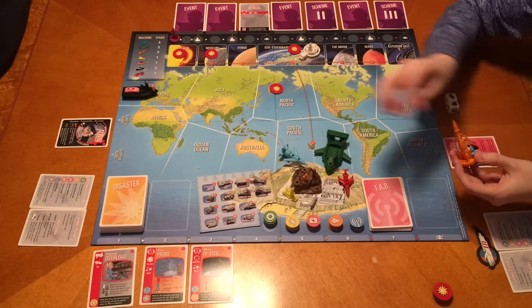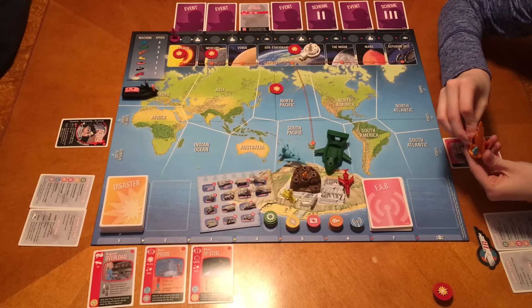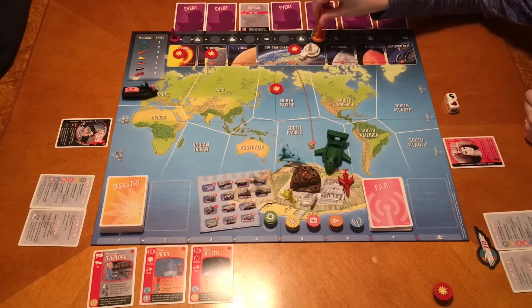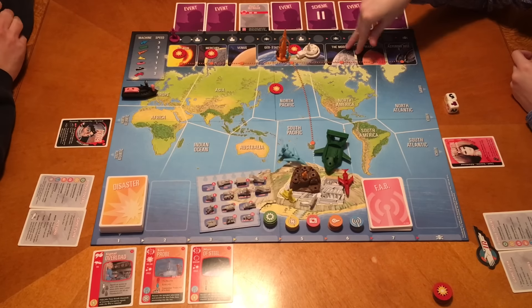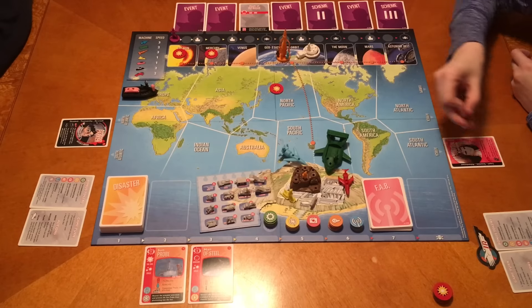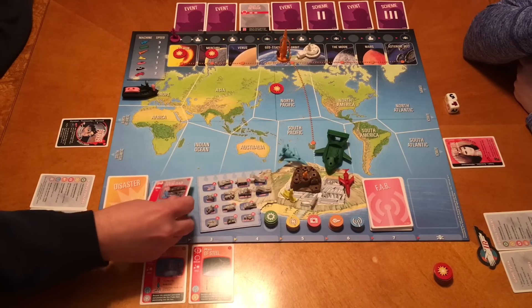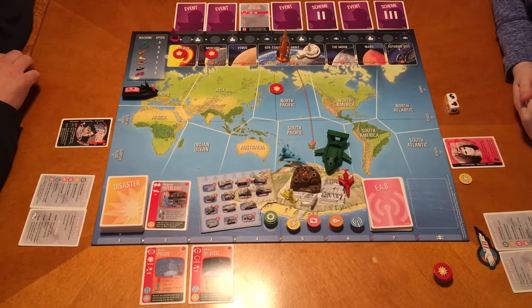I'm putting Brains, Scott, and Tintin on Thunderbird 3. That's one action. Spend an action when they all are in geostationary orbit - we'll say they're here at the same time because the transfer is free, but you do have to spend an action. So that would have been two actions. That is averted - spend an action to avert this disaster when John and three other characters are all on Thunderbird 5. We get a determination token.